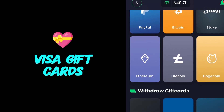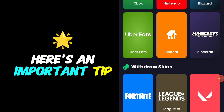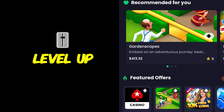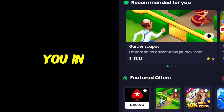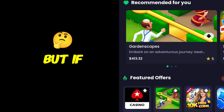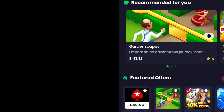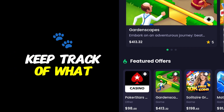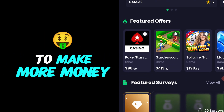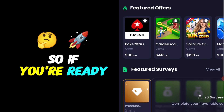You can even get gaming skins for popular titles. Some offers might suggest making in-app purchases to level up faster, but it's totally up to you. In my experience you can still earn without spending any money. But if you do decide to invest, it can speed things up and potentially increase your rewards. Make sure to keep track of what you're spending versus what you're earning — the goal is to make more money than you spend.